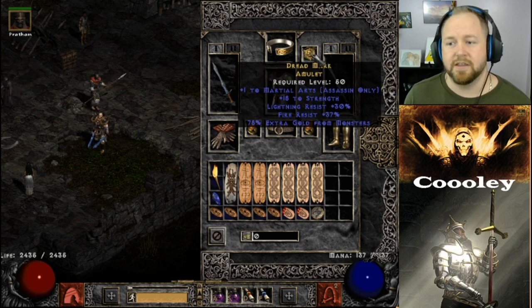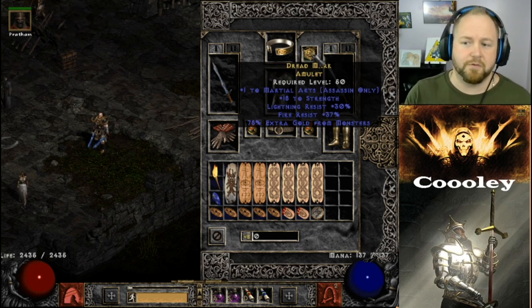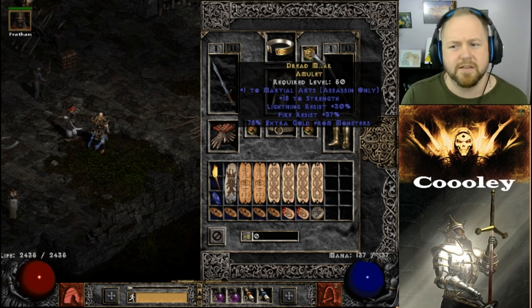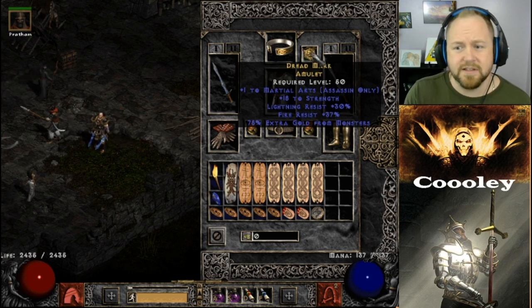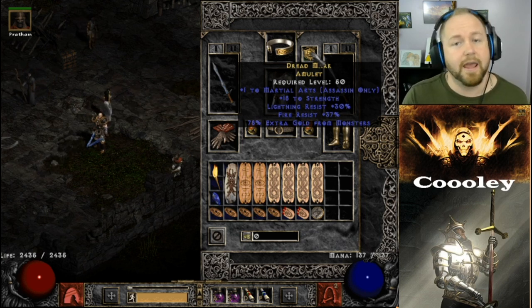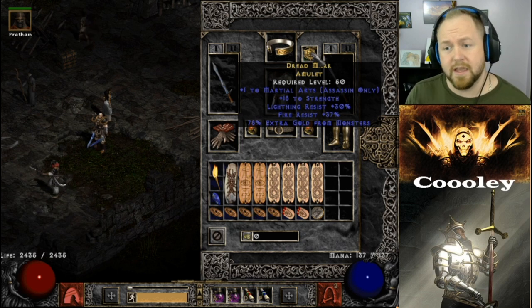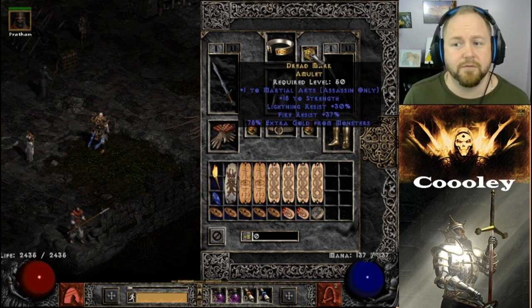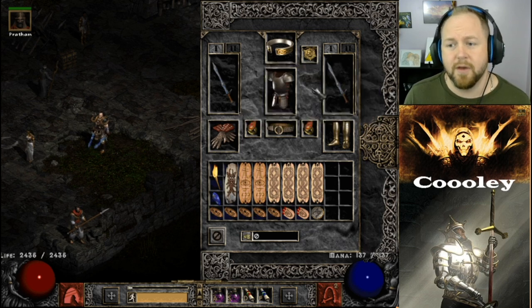This amulet is pretty sweet — not only does it give a lot of resistance to the two most crucial resistances in these runs, fire resist and lightning resist, but it also has nearly the maximum gold find you can possibly get on a rare amulet. It also rolled 18 to strength, which is pretty important for this build.